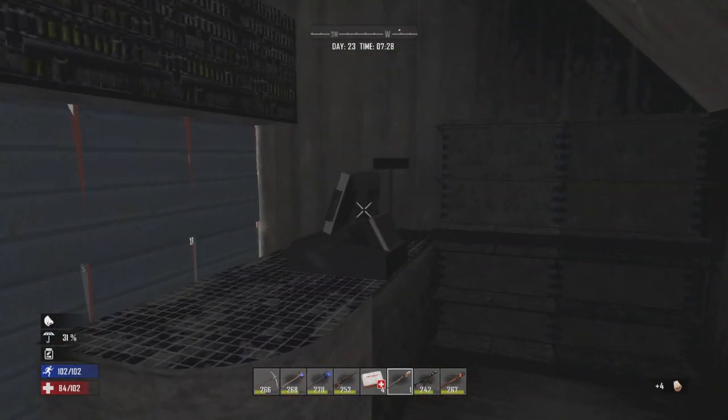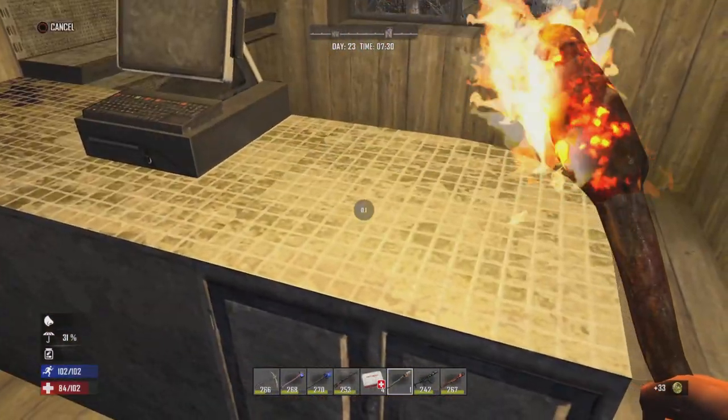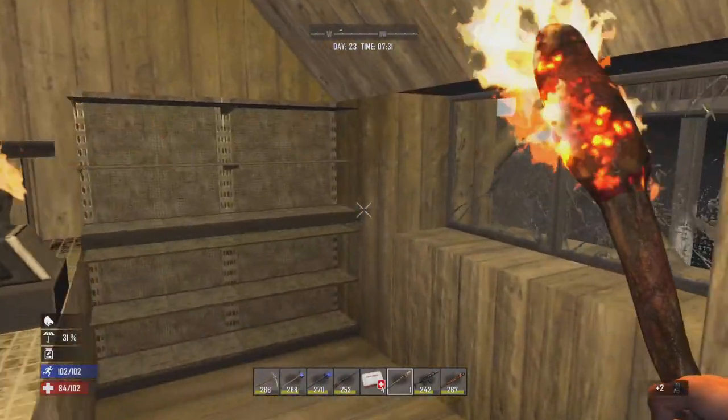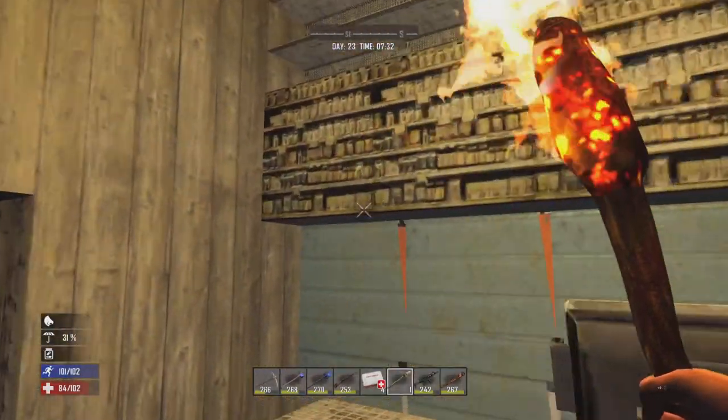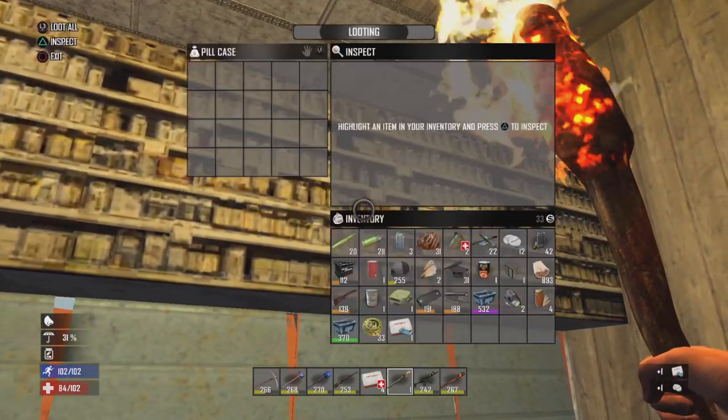Break into the little pharmacy here. Take my withdrawal out of the register. Glass jars. There we are - pill cases. Extra point in science.